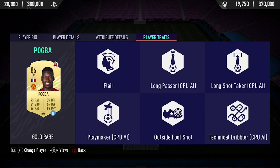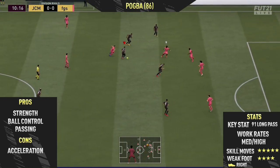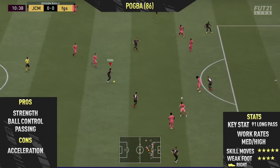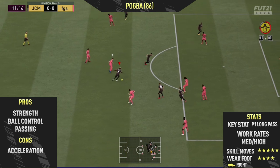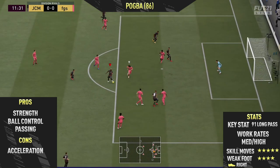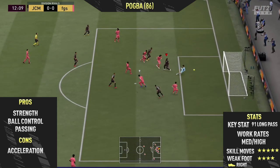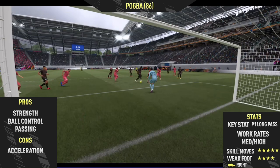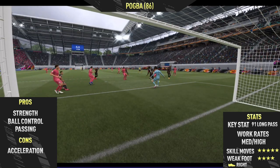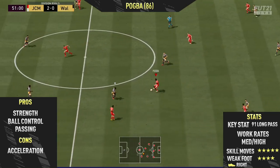Now let's get into the highlights. Starting off, the first pro I found on the 86-rated Pogba card was his strength. This is probably to be expected — looking at those in-game physical stats, he is a very strong player and you can definitely feel that in the game. In shoulder-to-shoulder battles and when tracking back, he can easily push players off the ball, which makes him more of a defensive player than you'd expect given his defending stats alone.